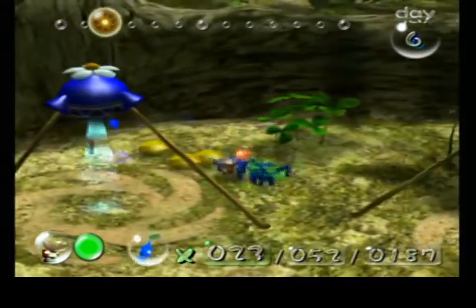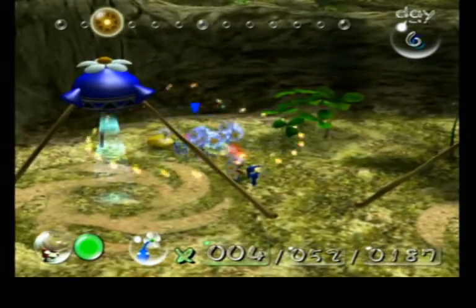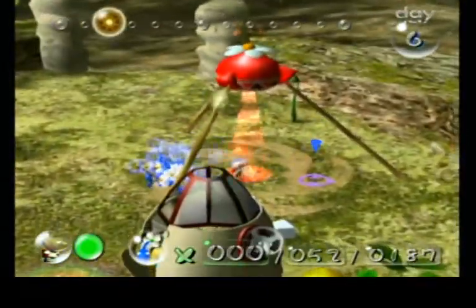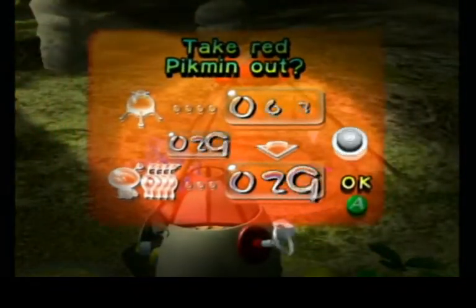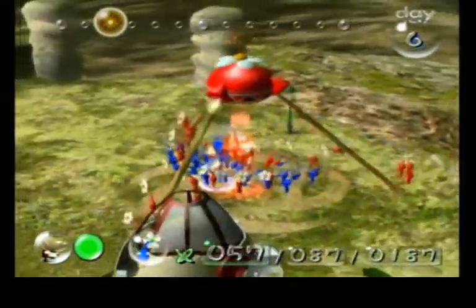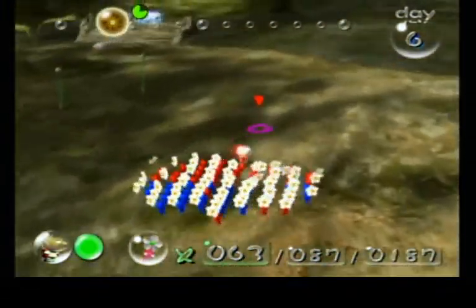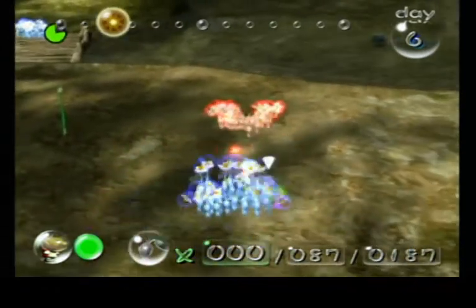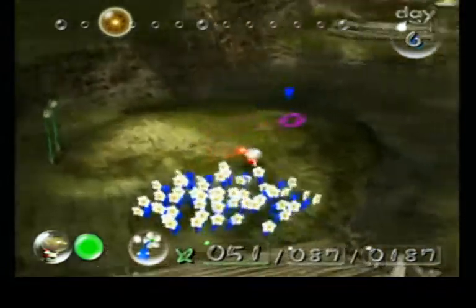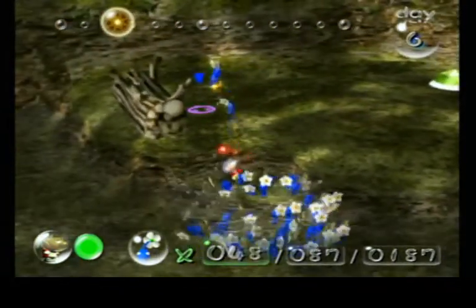Alright, let's group these guys up. Nice, got all of them and just two nectars. More nectar over there. Gonna get some Reds out for some of the fights ahead. So there are only three ship parts remaining in this area, and one of them is just up ahead. The reason I needed these Blues is to drop into the water here and throw them up here.